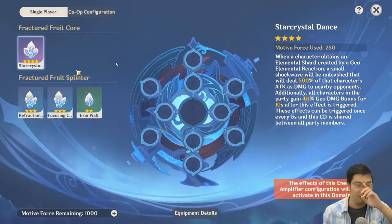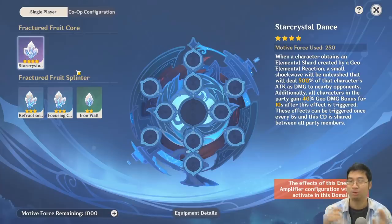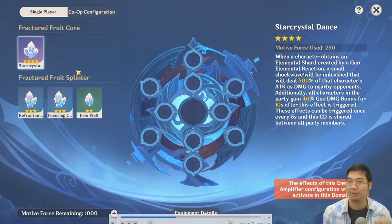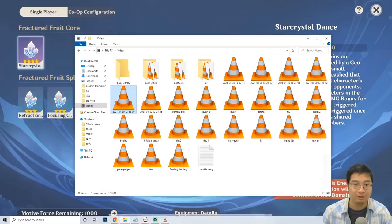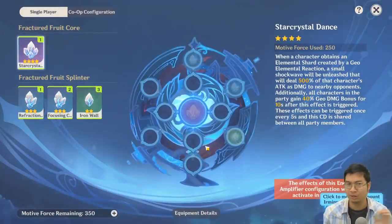In the ruin system, we have shards and sockets. There is one socket for purple shards, four sockets for blue, and six sockets for green. Pick the ruins that suit your playstyle. During the recording I only had four, but once I have more I'll decide which works best for my Zhongli team — going for geo elemental reactions and bonus damage. I'll show you the ruin system in more detail within the game.